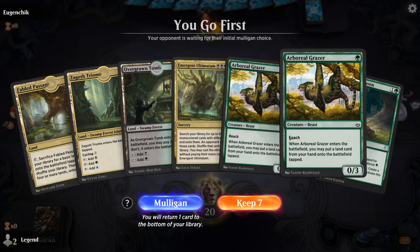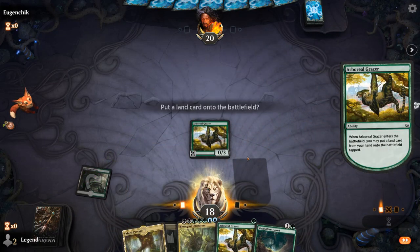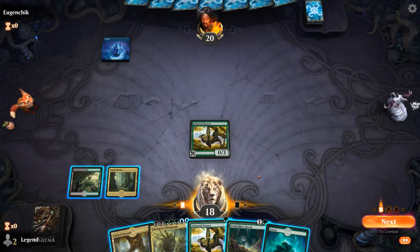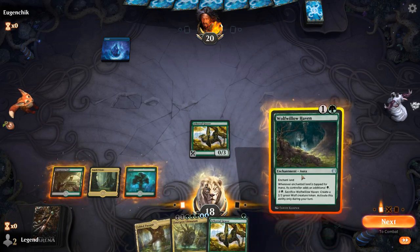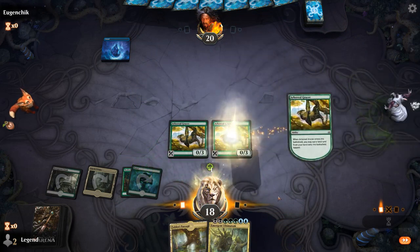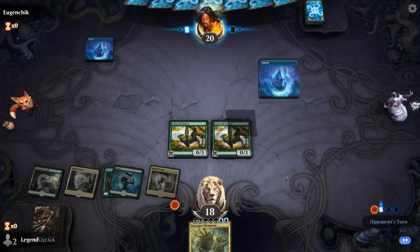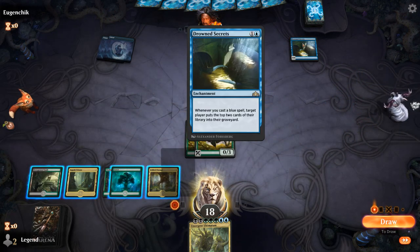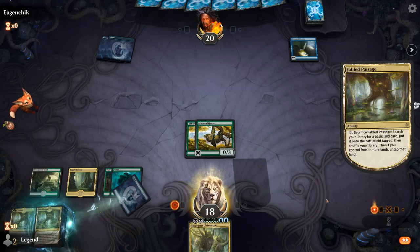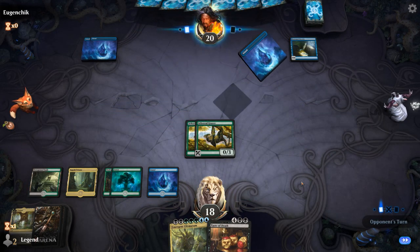We're on the play and this hand is acceptable — the second Grazer isn't super useful, but hopefully we'll still ramp into Ultimatum. We could definitely use one of those 4-mana ramp cards, so for now we go Haven into Grazer. On the next upkeep we can fetch with the Passage. Opponent appears to be on a mill deck — let's get that Island.